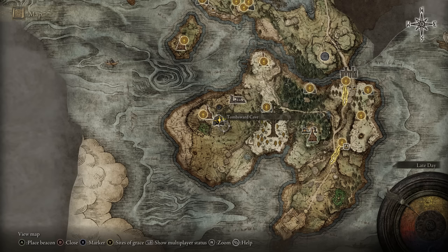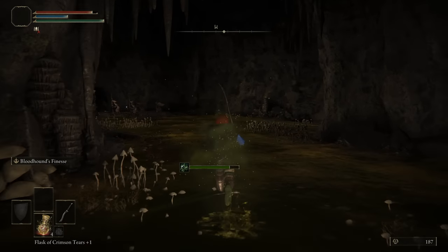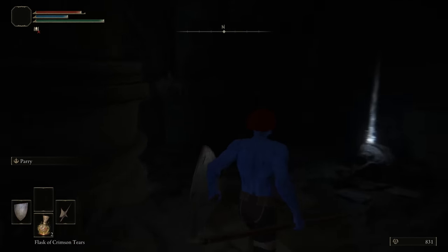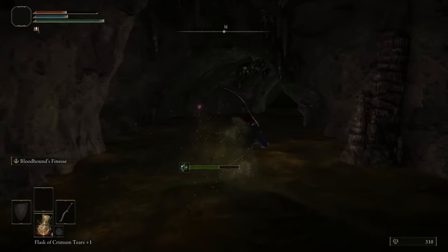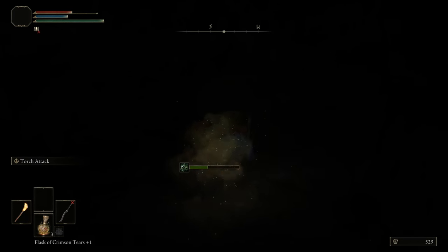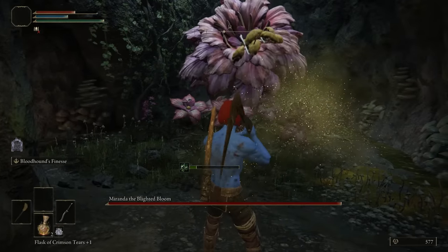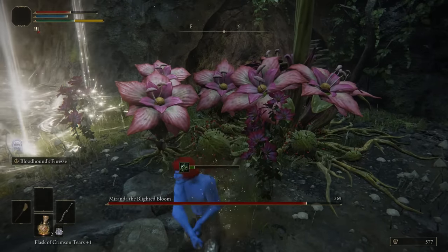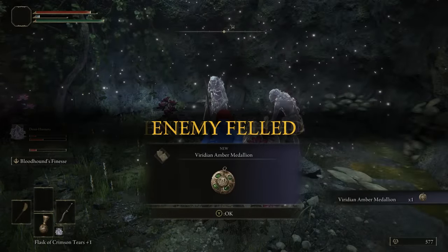The Tombsward Cave is in Limgrave and is the first dungeon to use a poison swamp as its main gimmick, which is bad design. When you're in a dungeon you want to take your time and explore, but a poison swamp makes you want to sprint past everything. The boss is a reused enemy from the previous area, which is just lazy. The reward is half okay. Two out of 10.